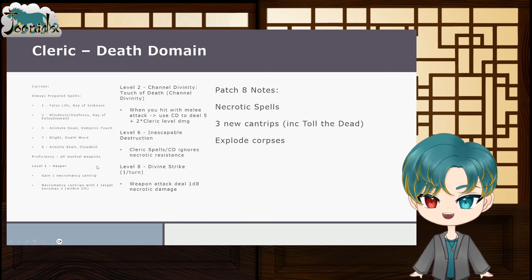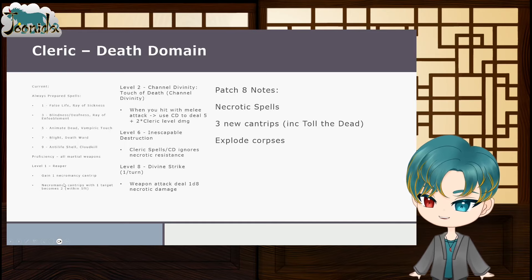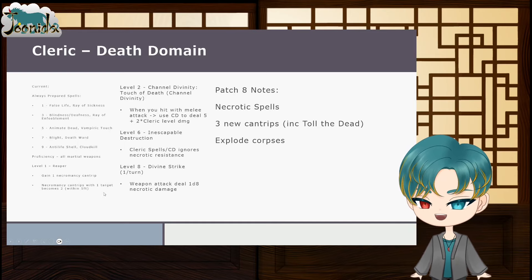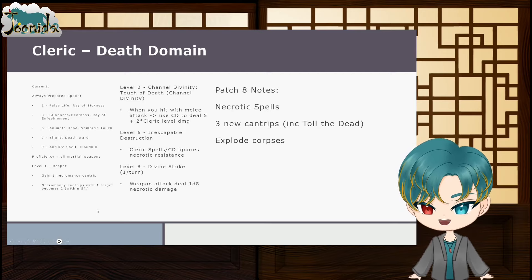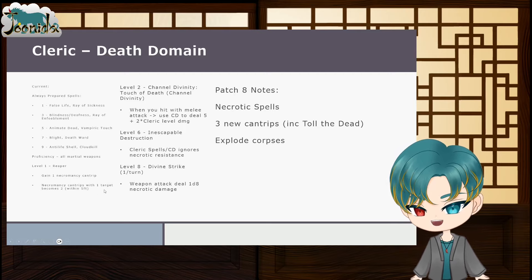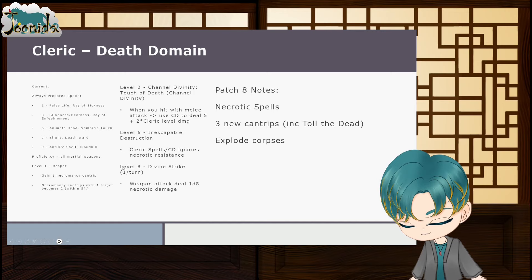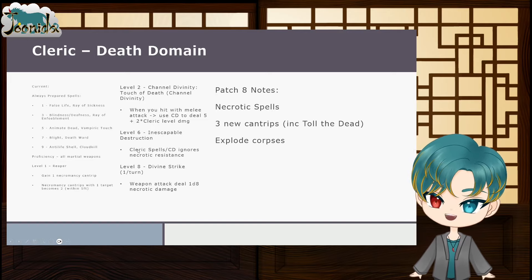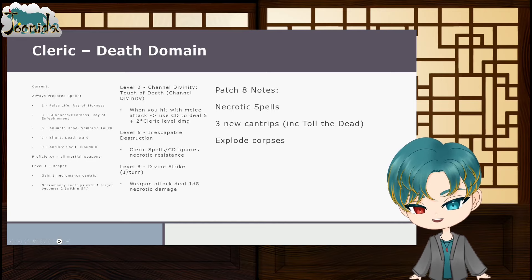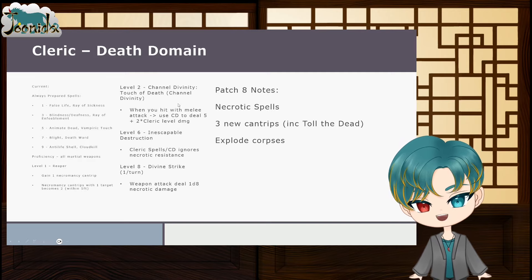At level 1, the Reaper feature grants one necromancy cantrip — most likely Toll the Dead — and makes necromancy cantrips that target one creature hit a second creature adjacent to it, creating a small AoE. At level 2, Touch of Death channel divinity lets you deal 5 plus twice your cleric level as bonus necrotic damage on a melee hit — at level 12 that's 29 extra damage on top of your weapon attack.